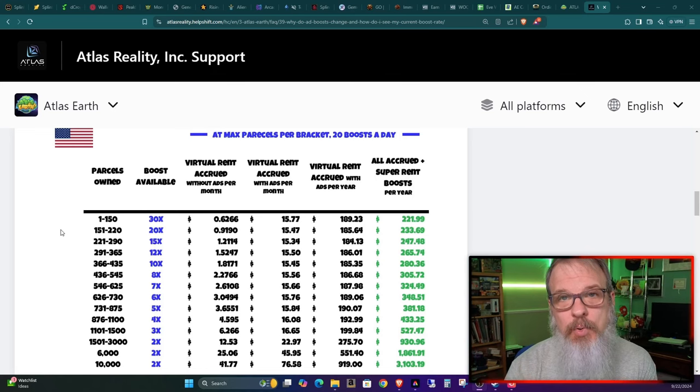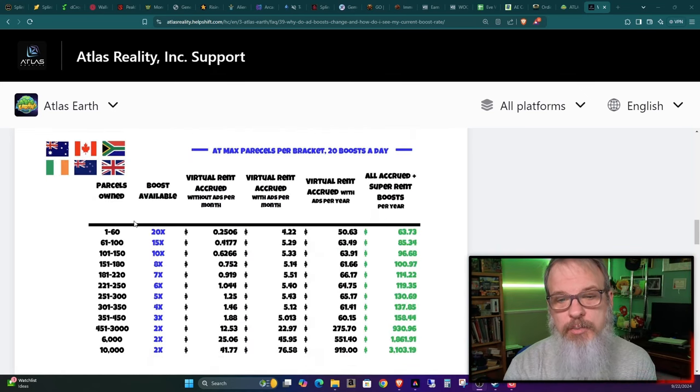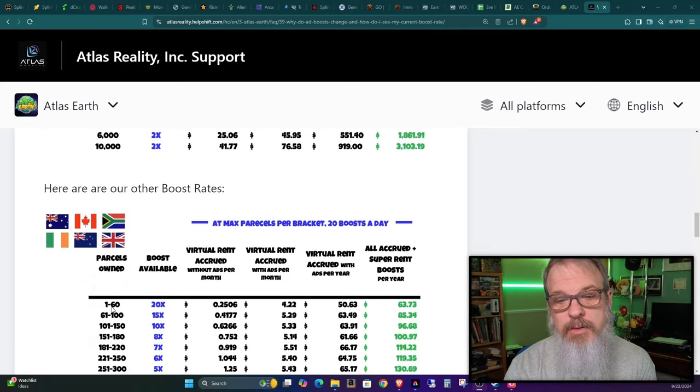The first and biggest tip is to understand your tiers so you can make a logical and educated choice when you want to go over those tier numbers — so you're not surprised if you start losing rent. Understand which chart you're playing on and your tier levels. For example, if I played in Great Britain, my first tier would stop at 60, and I'd lose the 20x boost dropping to 15x when I hit 61. So the strategy would be to stop at 60, then either buy badges to boost through the passport, or save up enough Atlas bucks to jump from 61 to 100 all in one fell swoop.